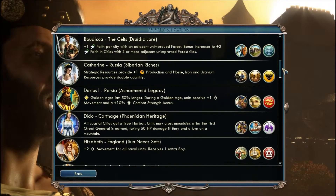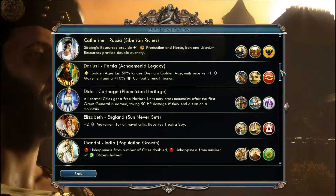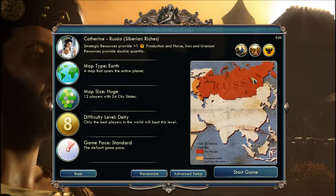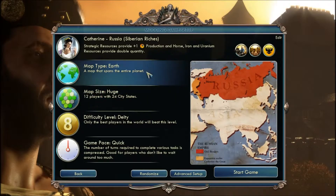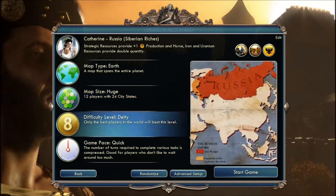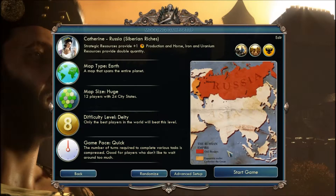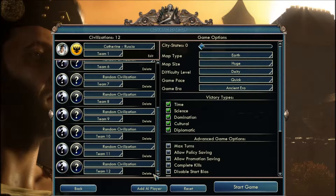I beat Germany, but I don't know, it doesn't really amount to much in the game. So I'm going to set the difficulty level to the hardest level, make it quick, and do it on the Earth type map — so if you explore enough land you can kind of figure out where you are, it's kind of easy to know where everyone is. I'm going to have no city-states, and I'm going to add lots of people to the map.